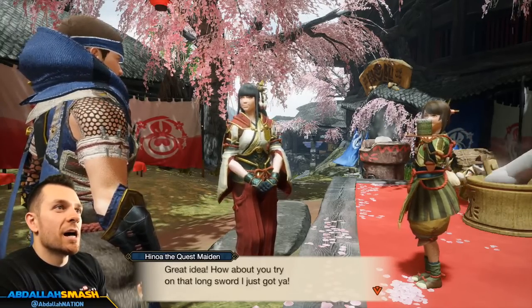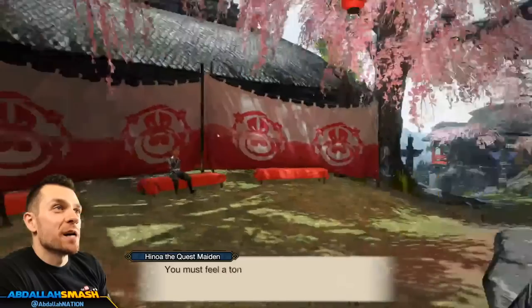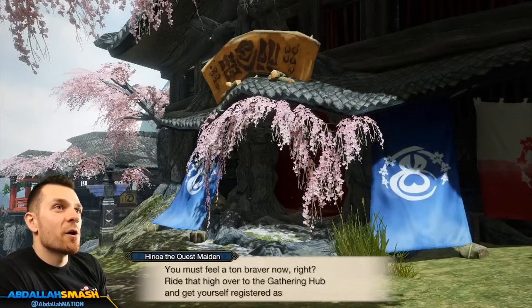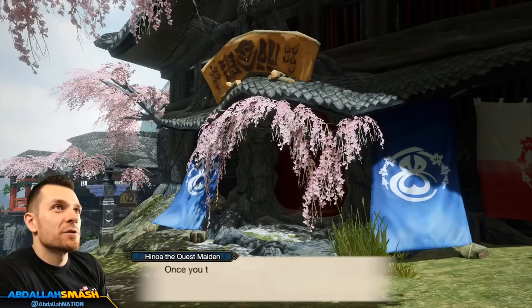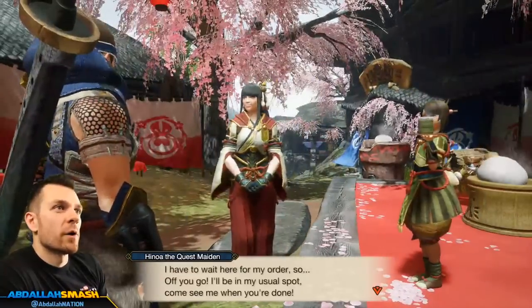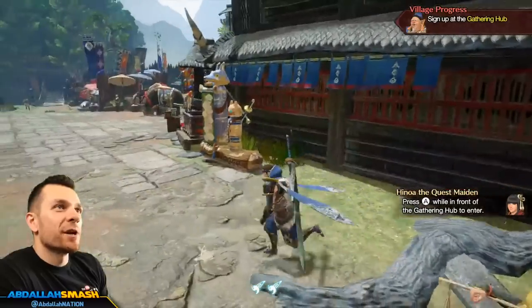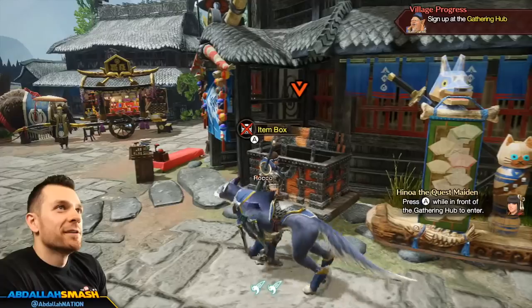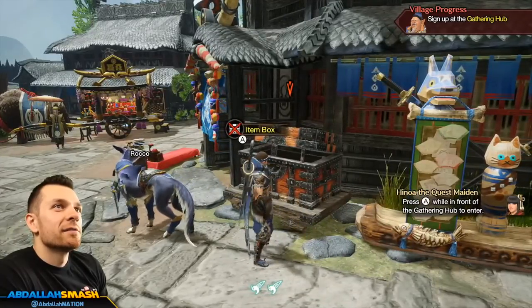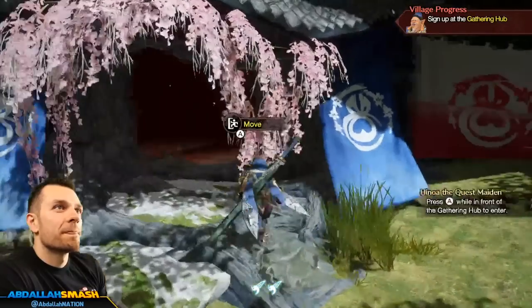How about you try on that longsword I just got you? But I'm a bowman! Oh, that gear really suits you, Abdallah. You must feel a ton braver now, right? Ride that high over to the gathering hub and get yourself registered as a hunter. Once you talk to Master Hojo and get registered, you can start going on real hunts. What's up, Jono? This game is pretty hyped — I'm excited to see how it's transformed from the previous iteration of Generations.